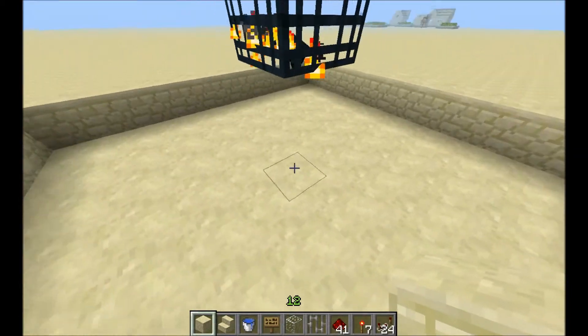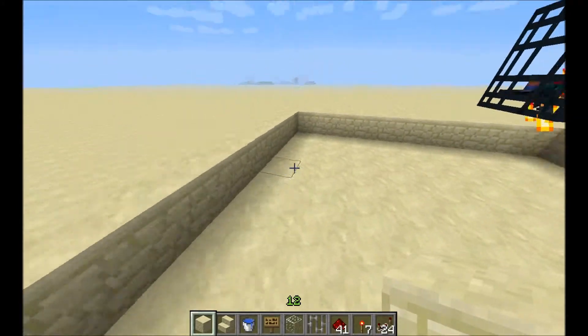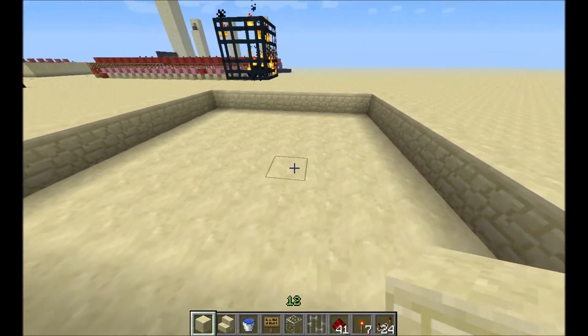Now that we've got our spawner, you want to make a two-deep trench beneath the spawner. This trench has to be 9 by 9. This doesn't include the wall — so the flat surface here is 9 by 9.